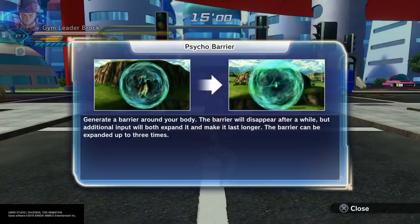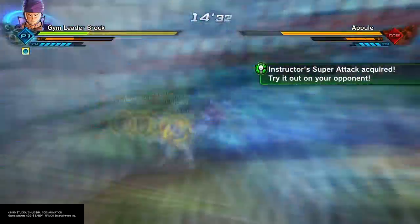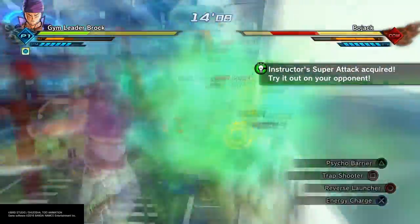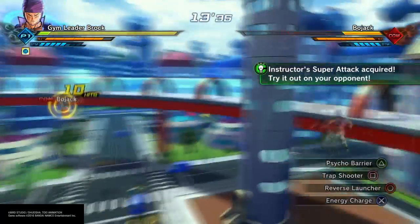The next move he teaches you is Energy Barrier — or Psycho Barrier, wrong character — which to me is freaking amazing. If you keep double-tapping that move, it only costs one ki bar, but you can boost it up to three times its normal size.